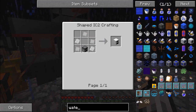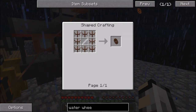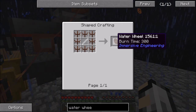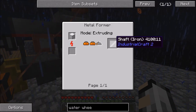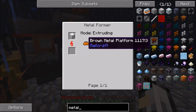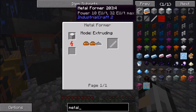Now there's the water wheel from Immersive Engineering. I think with a three wheel setup you can get around 80 RF per tick, but for that we need an iron shaft. Now to get that we need a metal former, so let's have a look at the metal former. Then you see with this pack there's a lot of steps just to get what you need.